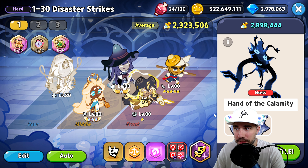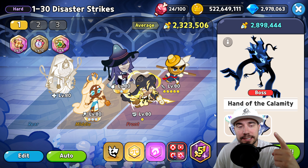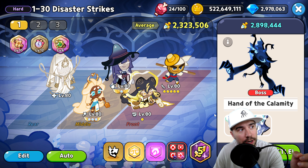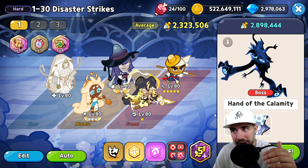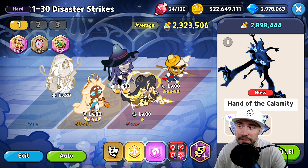Feel free to join us in our amazing community and Discord server. We're going to give you the Four T's — the Tactics, the Team, the Treasure, and the Toppings — in order to help you succeed and overcome hard mode 130, Disaster Strikes, Hand of Calamity, just like me as a free-to-play player.